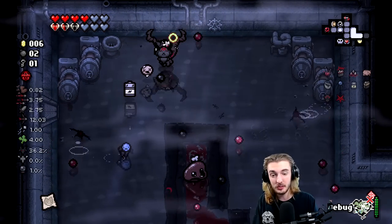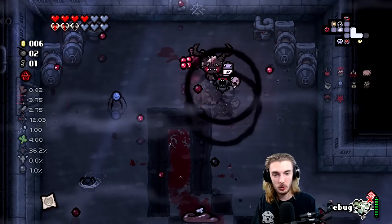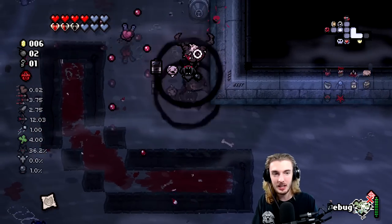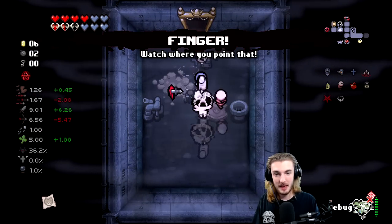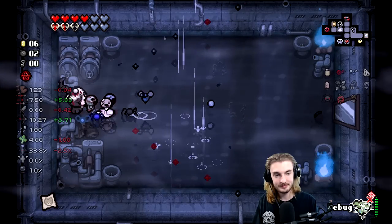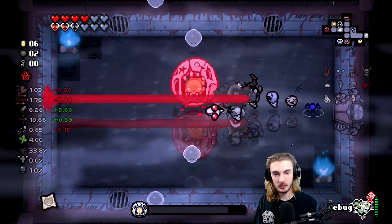I recorded three Isaac runs this morning and then streamed for three hours, thinking I don't gotta do any other work today — and then lo and behold, 'Hey BD1P, the new tarnished guy is out.' I'm like, ah shit, I gotta record more Isaac today. Luckily for me it's a very fun character. Backstabber Finger — I think it's quality three if I had to guess. Are we having a good run right now? That is not a good build.